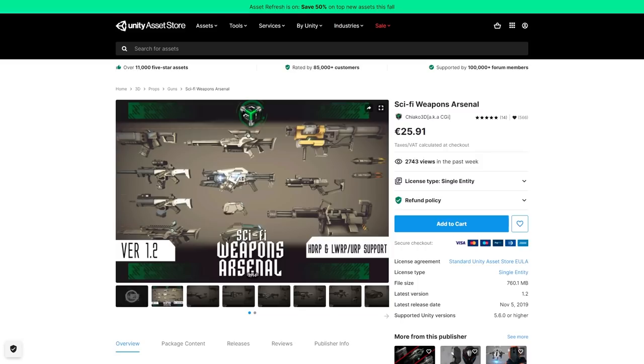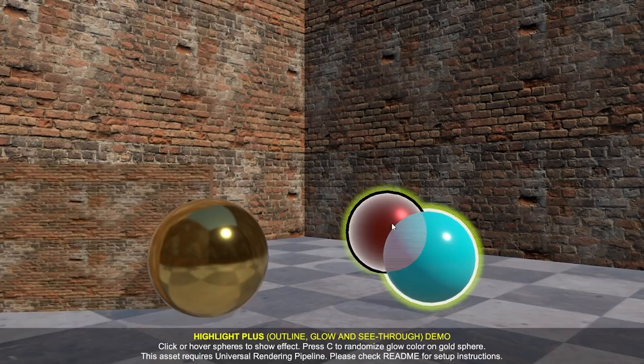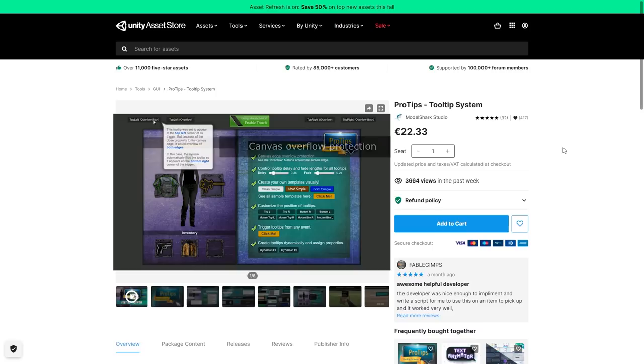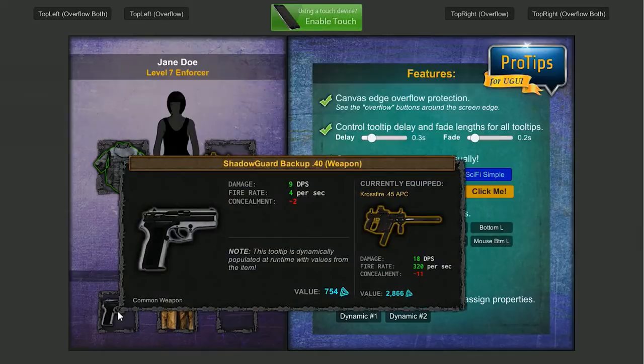If those weapons are too realistic and you want some more sci-fi weapons, there's another pack with a whole bunch of them. For a super useful effect, you have Highlight Plus — it lets you very easily add some highlights to pretty much any object. This would be great for highlighting some weapons or maybe a weapon that you can pick up, or pretty much anything you want the player to see. Another useful tool is the ProTips tooltip system — it's really advanced and very versatile. If your game has tons of items, weapons, or skills, this would be a great addition. You can display any text or images, and it's always on screen, so no issue with the tooltip being hidden.